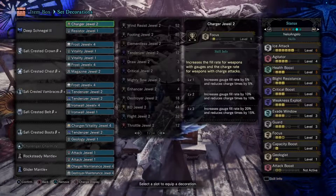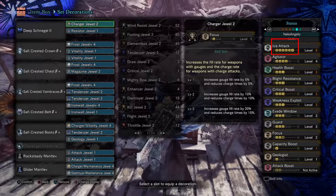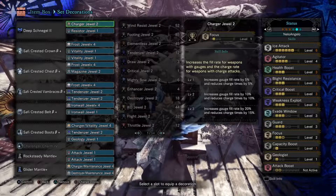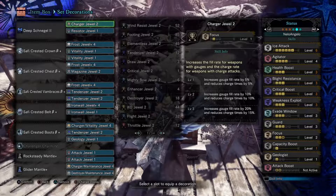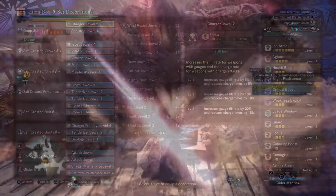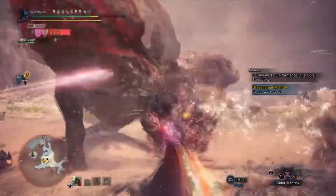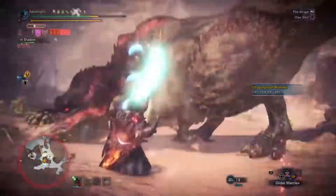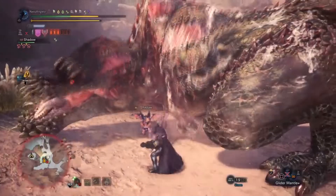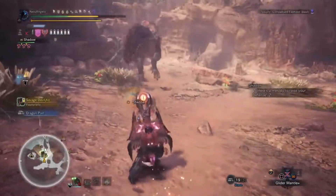For Elemental Charge Blade, what you want to focus on primarily is your actual elemental damage — that's what gives you the biggest buff to your attacks. So for this ice Charge Blade, for example, I've got my ice attack maxed out. Everything else is kind of fluff, honestly. Critical Boost and WEX are relevant because you have to use the sword to charge your phials, and while you're charging your phials you want to do as much damage as possible. Any attack you do with your physical weapon — sword, shield, or axe — can crit, so that's another reason why Critical Boost and WEX matter.